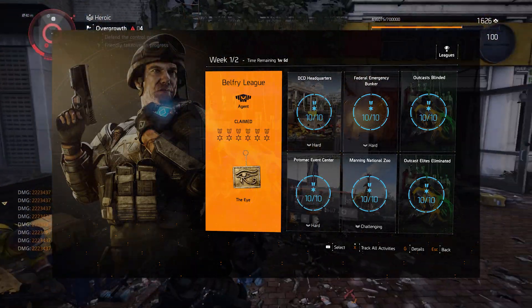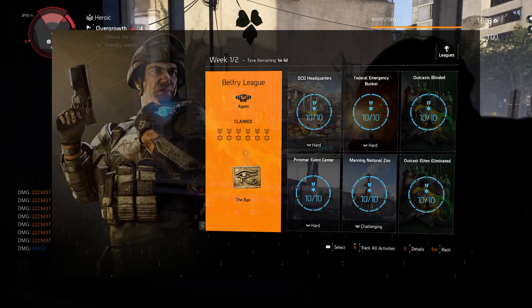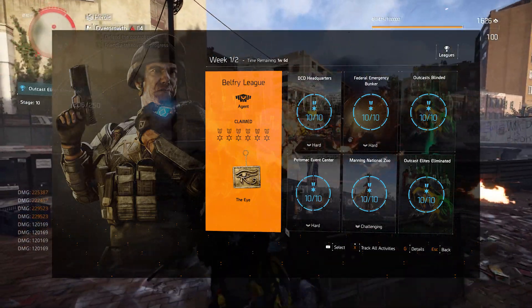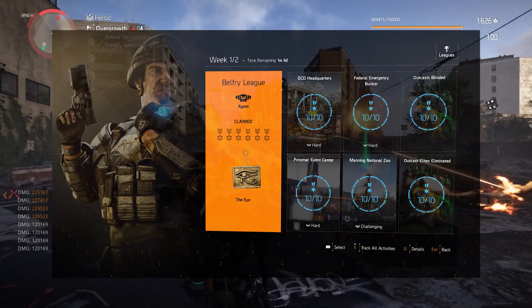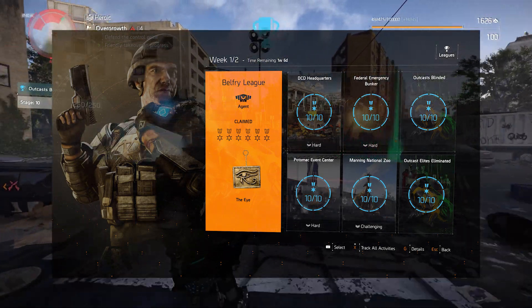Everything is pretty straightforward when it comes to the missions, but the one I wanted to focus on mostly was Manning National Zoo, because it's actually a very long mission — you're doing a lot of running around the whole entire zoo park. So I'm going to go right into the best way to complete Manning National Zoo.